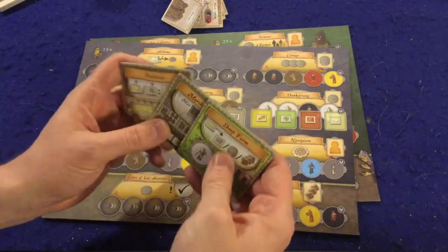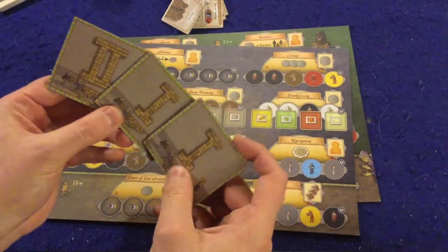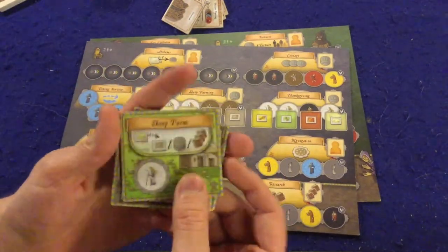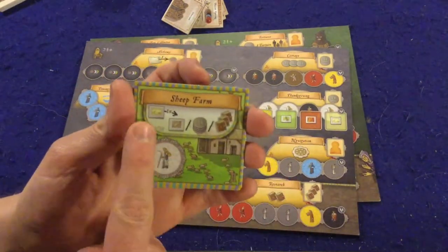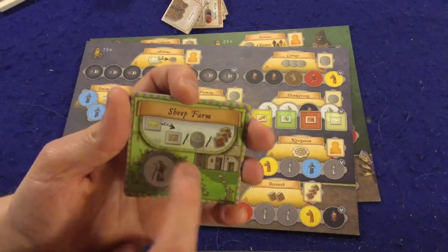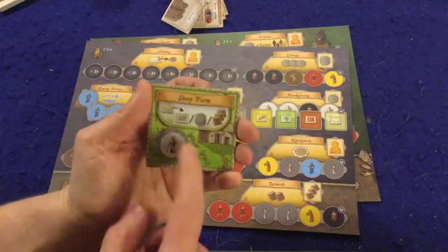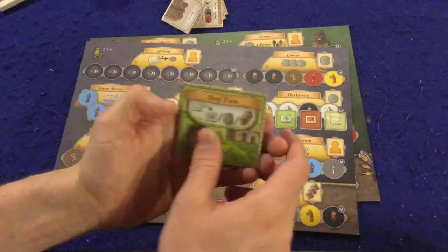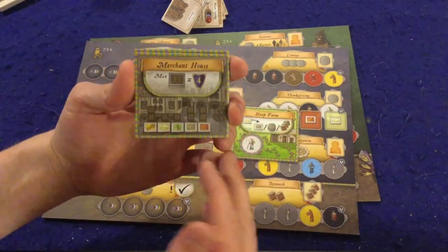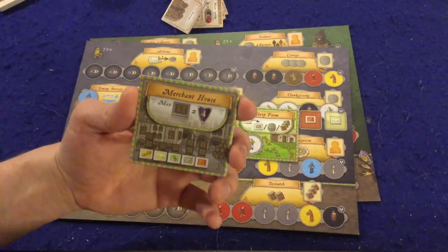Now the three new technology tiles. First, the Sheep Farm — it's a level two tile. If you put a farmer here it lets you turn a cheese into a wool, four coins, or three books. A cheese for three books — or four victory points — that is absolutely huge. Next we have the Merchant House, and this is the other qualm I had with the rulebook: they don't specifically tell you what happens in case of a tie.